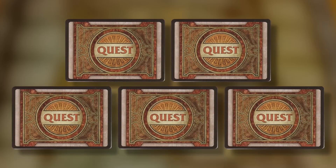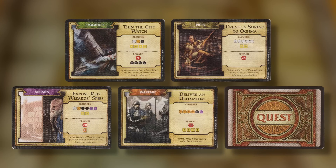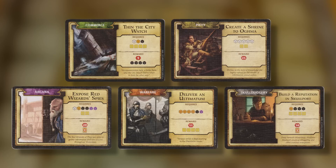The quests come in five different flavours: Commerce and Piety, which we just saw, as well as Arcana, Warfare, and Skullduggery. You'll get two of these quest cards to start the game.